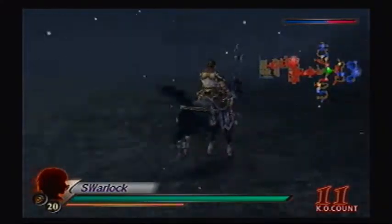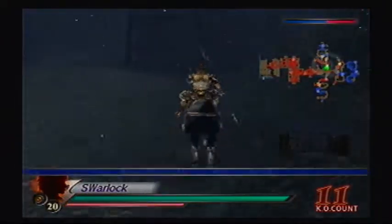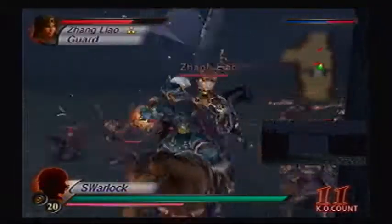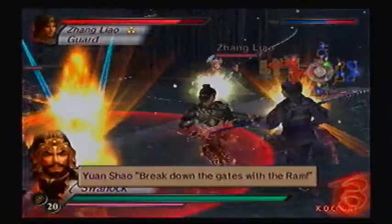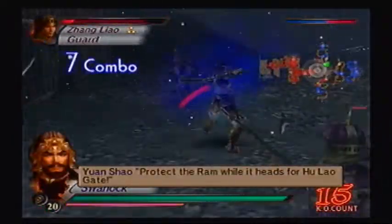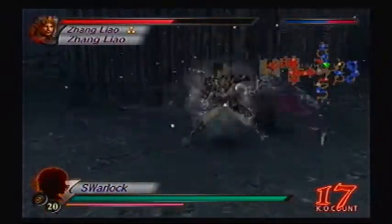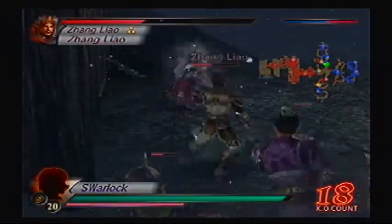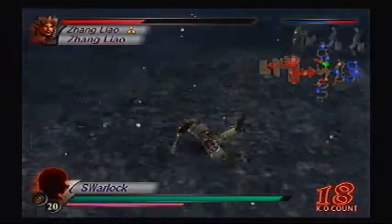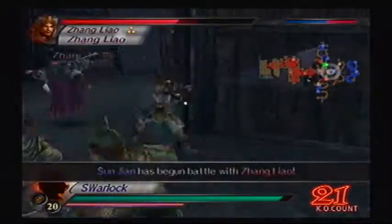Alright, so I might as well just head up here to kill some officers while I wait for the ram. There's the ram. And I'll deal with Zhang Liao again. Break down the gates with the ram. I don't know whose moveset this is, but it actually works pretty well. You get a nice bit of combos from it for the third charge, and the sixth charge is good for clearing crowds. Unfortunately, you don't seem to get any experience for it.